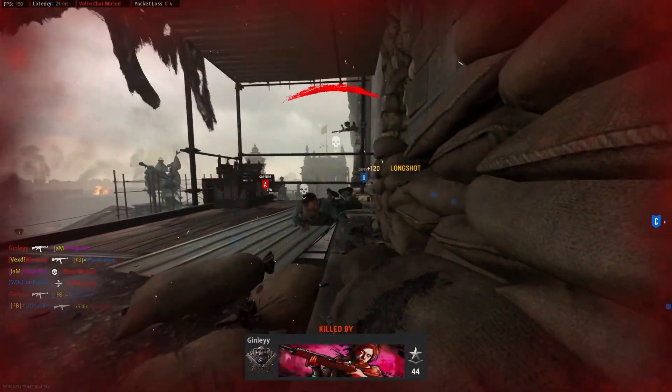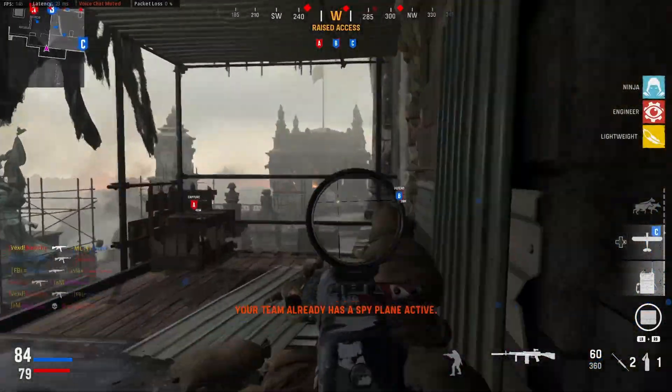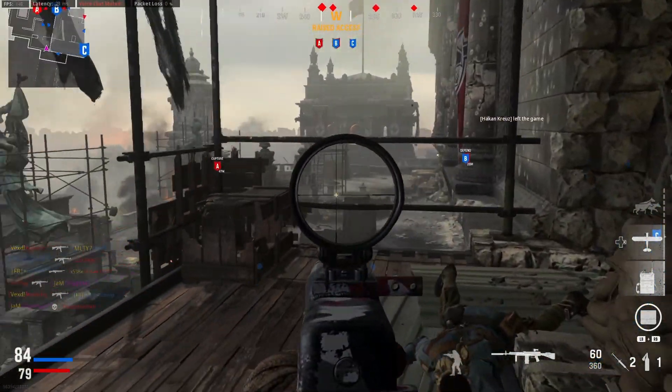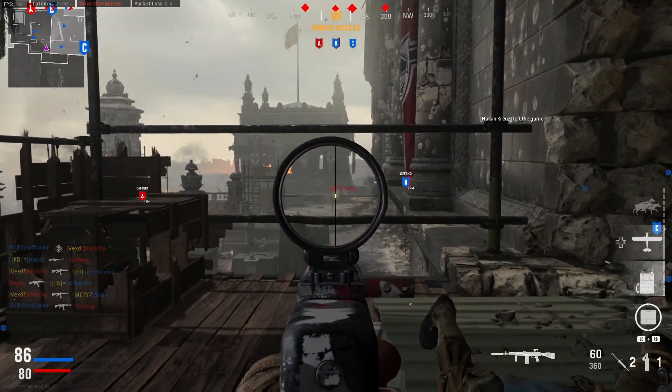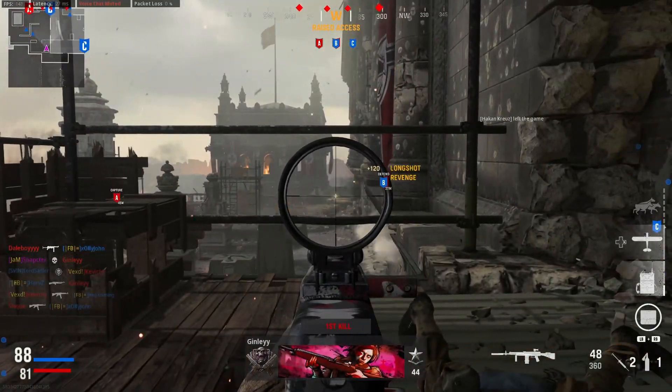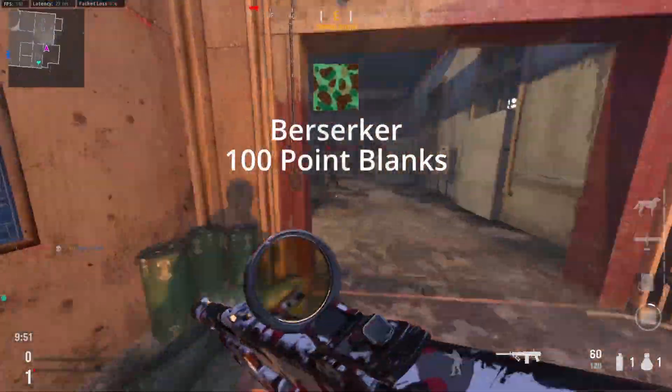I did all the long shots on Dome and Das Haus using the Trifecta Moshpit playlist. On Dome, you just sit up on the balconies and get loads of long shots looking across to the other balcony. On Das Haus, the middle lane is a long shot, and the right lane from the C flag and the left lane from the A flag are also long shot spots.